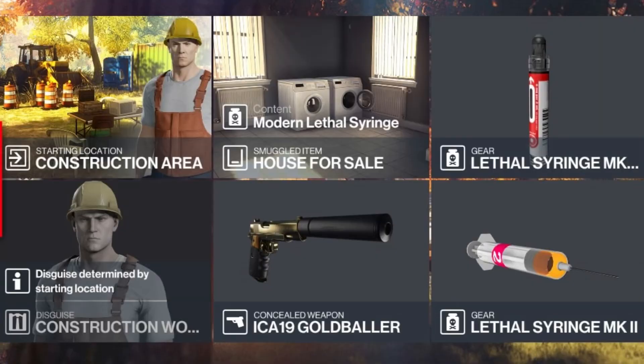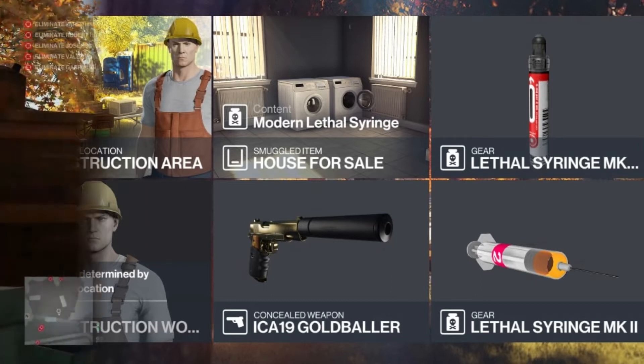For today's challenge, we will be starting undercover in the construction area. We're going to have a lethal syringe stored up in the house for sale, and we're going to bring with us 2 more lethal syringes along with our silenced pistol. Everything else is available to us on the map.